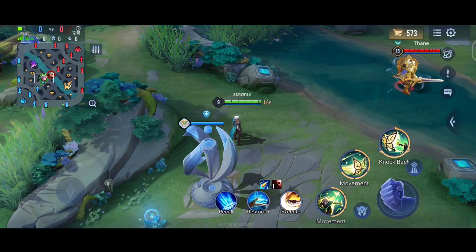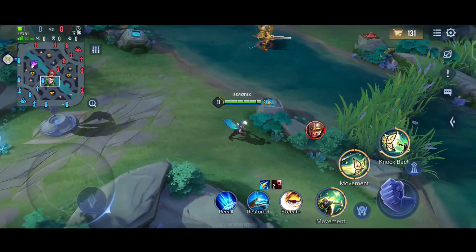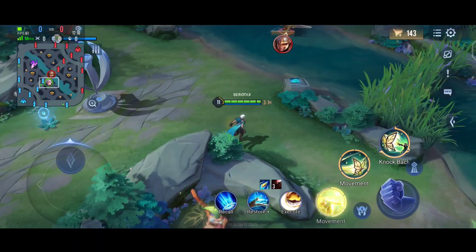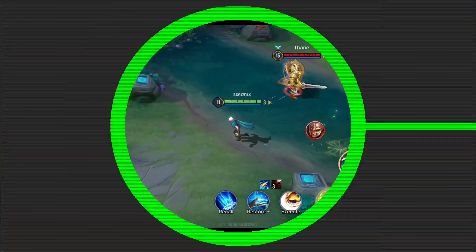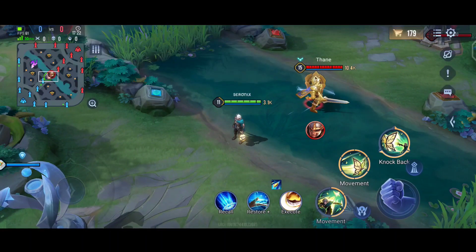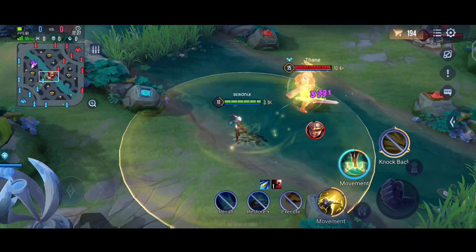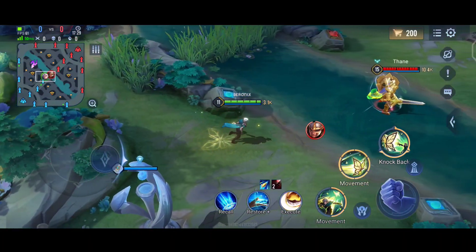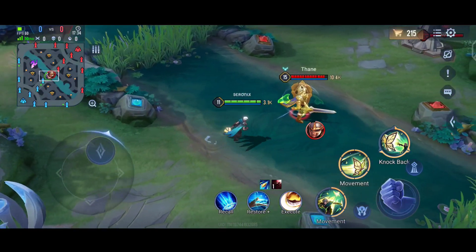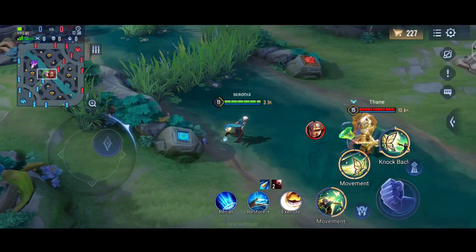His S1 is a simple dash — he leaves a butterfly behind at the starting point and dashes forward. With this ability he can jump through walls too. If you tap this ability again he will be teleported back to the starting point. When he uses his S2 he will deal magic damage to all enemies in a circular area around him twice, and he will summon the butterfly so that it revolves around him. Among his abilities, the S2 deals the highest damage of them all.